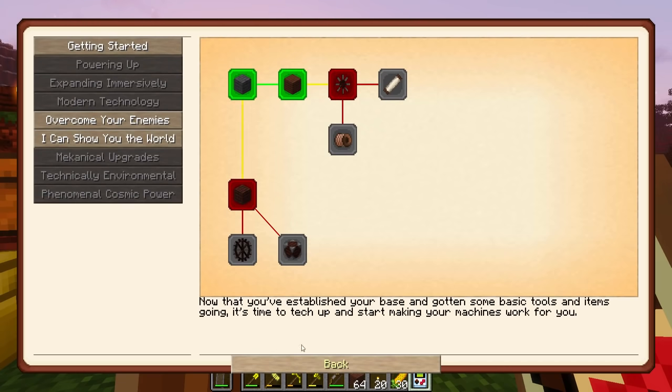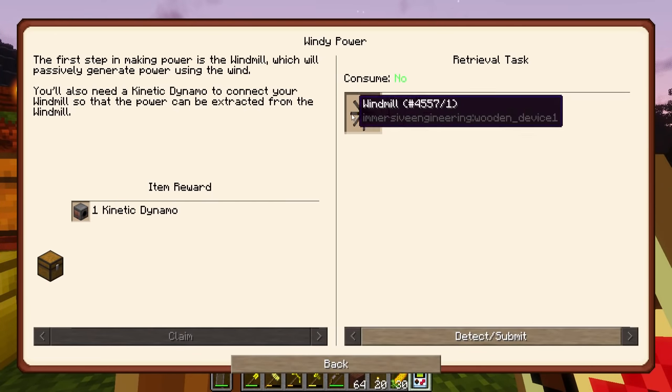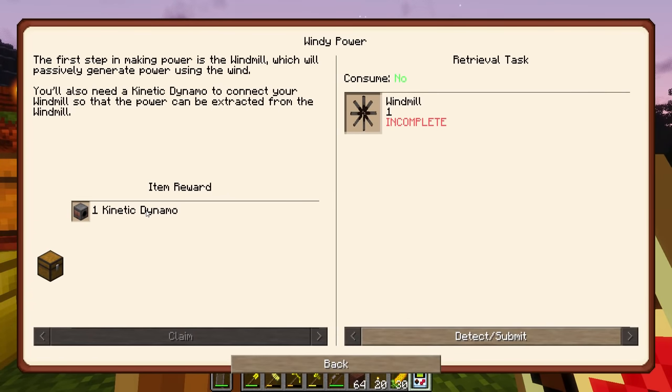Claim that, and now we get into windy power. The first step in making power is the windmill, which will passively generate power using the wind. You also need a kinetic dynamo to connect your windmill so that the power can be extracted. I did find out it's best to put down the kinetic dynamo first and then put the windmill on it — same thing with water wheels. If you need to move things around or rotate the kinetic dynamo, you have a problem where it's not generating power. Replace the wheel or windmill on the kinetic dynamo after it's in place — that is my suggestion.